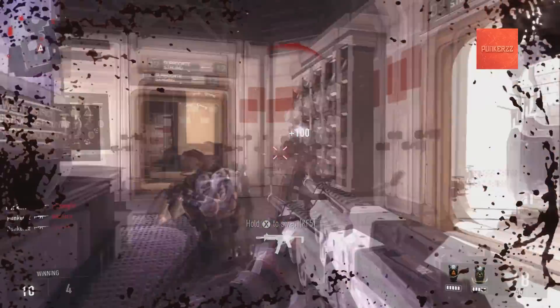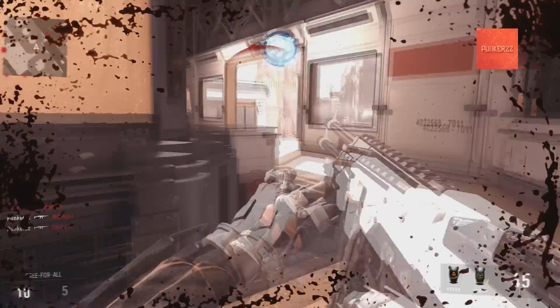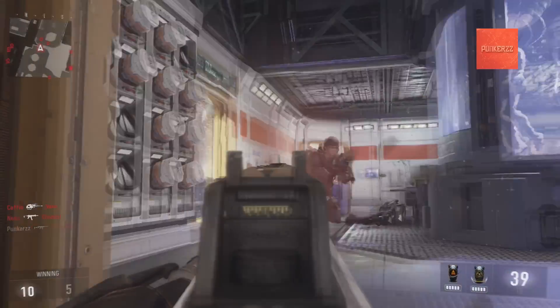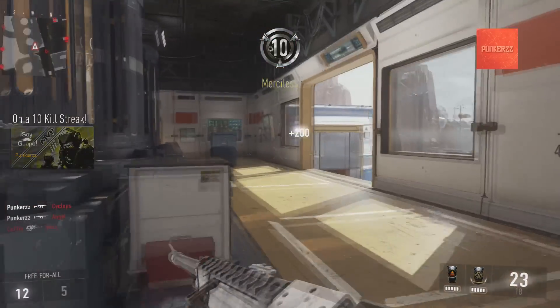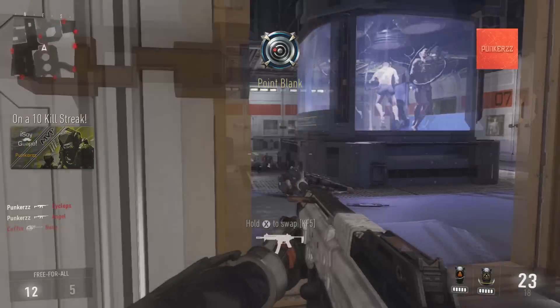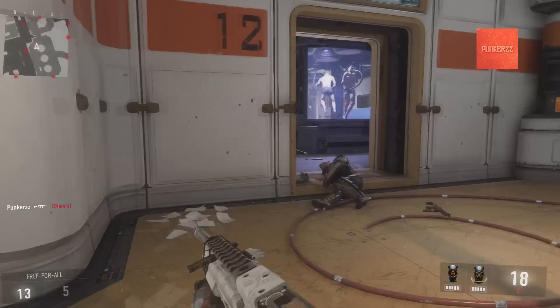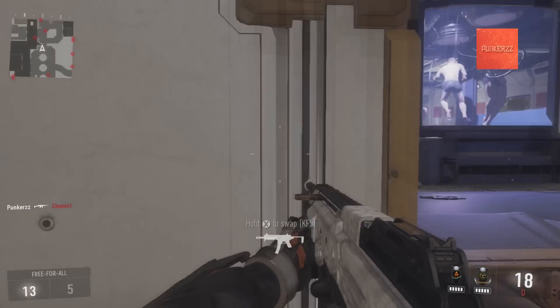Snaking is essentially just drop shotting around a corner. If you aren't familiar with drop shotting, it's when you lay down and shoot at the same time. I prefer being on tactical when I do this so I can use my right joystick to lay down instead of pressing B, that way I can continue aiming and firing while I'm laying down.